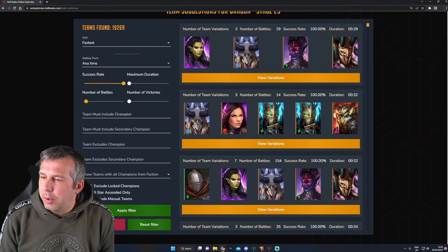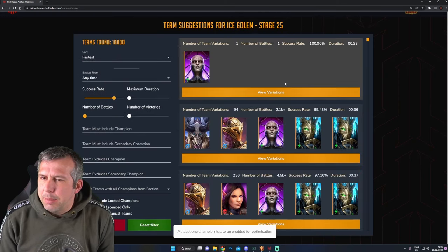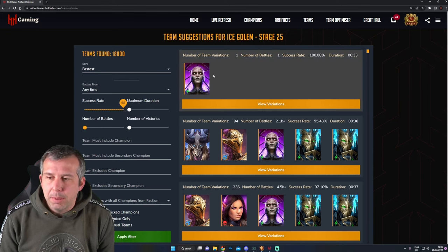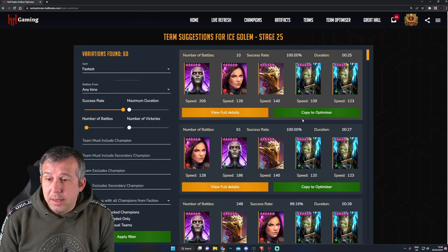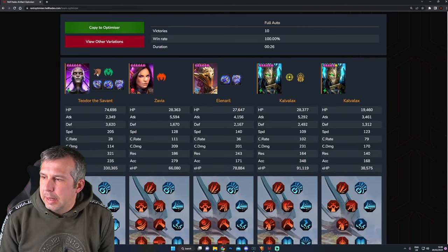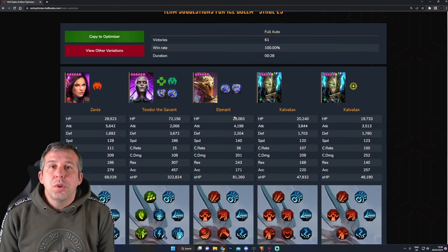That's going to be a Dragon team we can look at, and I'm also looking for something for Ice Golem because I don't have the most consistent Ice Golem team. Interestingly, the fastest is straight up just Teodor, probably with food champions. But there's a team here that looks like I can build the same setup to do both Ice Golem and Dragon super quickly - it's a similar build, though this one's running in a Reflex set.